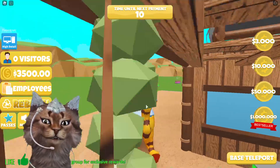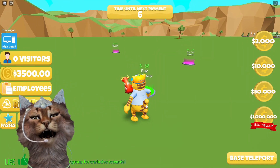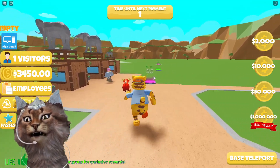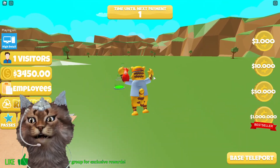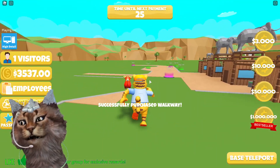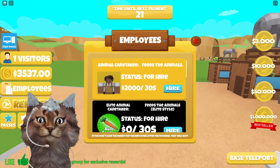We gotta buy some walkways. Since we used the codes, they helped us out so much in this game — we can easily do the tycoon, which will help you guys a lot. We also got employees and we just got 87 bucks. There are different employees we can hire.